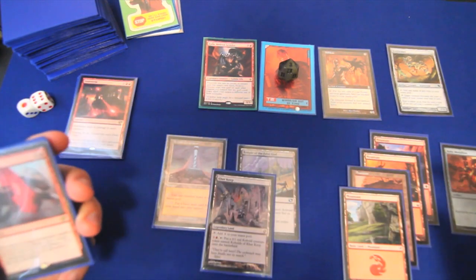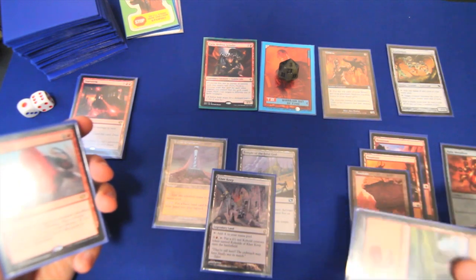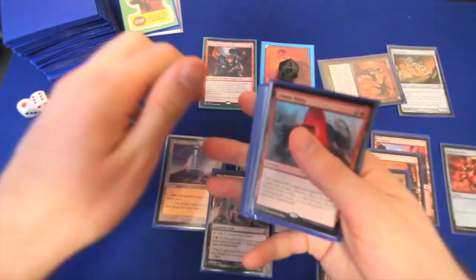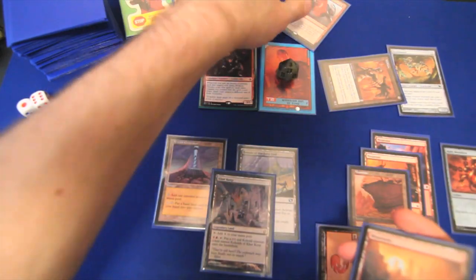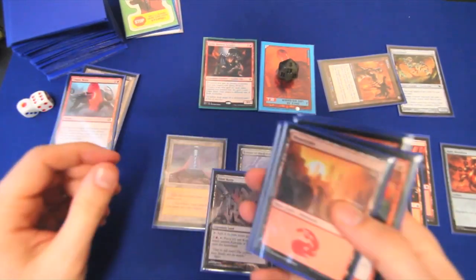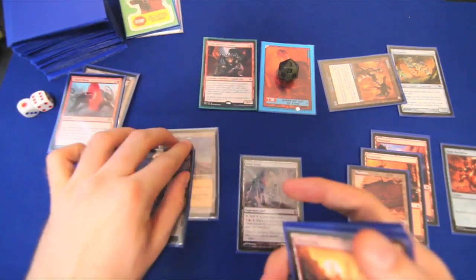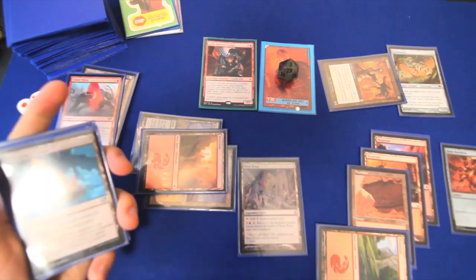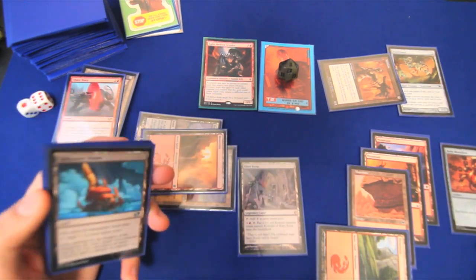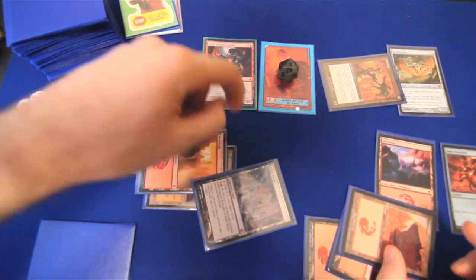At some point an opponent tries to mess with us, so we mill one off Millikin and Chaos Warp whatever they're doing. Then we generate terrain with Temple of the False God and Terrain Generator, putting a Mountain into play tapped. We also create a Kobold heading into turn eight.